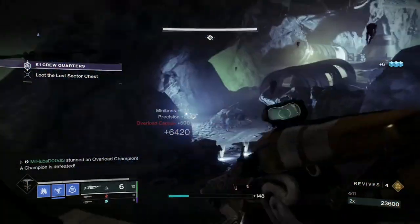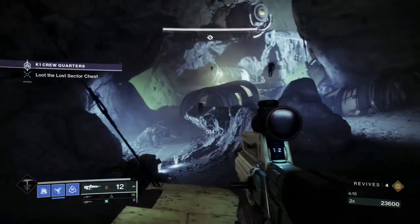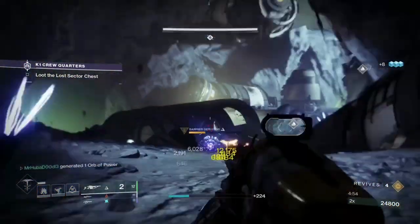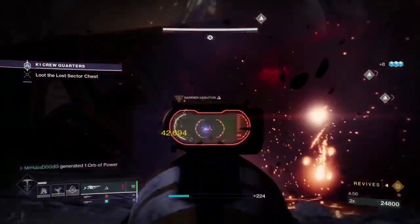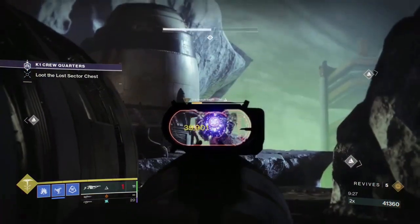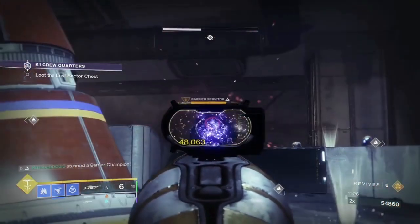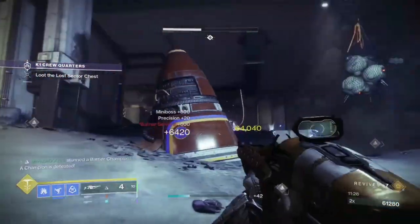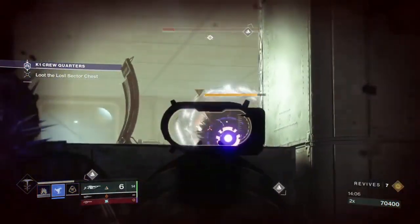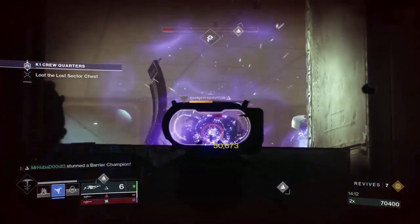There are four Barrier Champions in this Lost Sector. If you are not using Arbalest — which I recommend — any auto rifle or Erianna's Vow will do just fine. The first Barrier Champion spawns in the second room after you kill some adds. The second spawns in the second room right before you cross over to the boss side. The third is with a ton of Shanks as you make your way up the slope, and the final Barrier Champion appears in the boss room after you've damaged the boss to about half health.